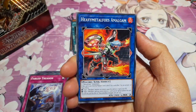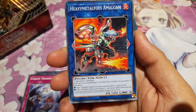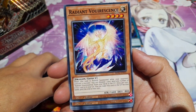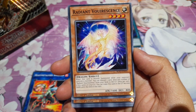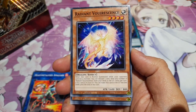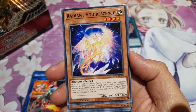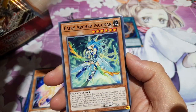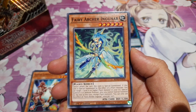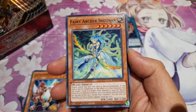We have Heavy Metal Foes Amalgam — some Link Metal Foes support. We have Radiant Thorescence — when this card is sent to the GY while your opponent controls a monster, you can discard a card and send any number of these from your deck to your GY. Once per turn, if this card is in your GY, you can make this card and GY become dark until the end of the turn. Not sure what that supports, but maybe it supports something. We have the Guitar People again — Fairy Archer Gunnar — a Plant Fairy Archer. I guess it supports plant stuff — quite cool art, I just don't know exactly what it supports.